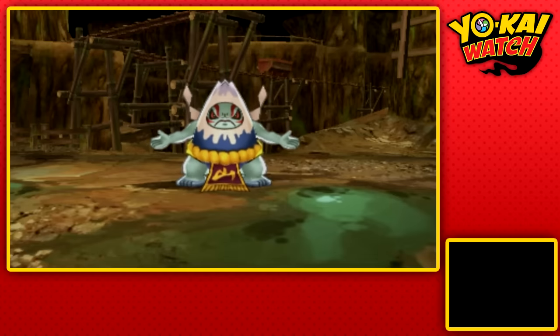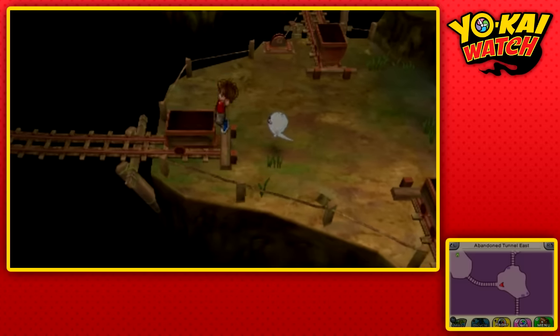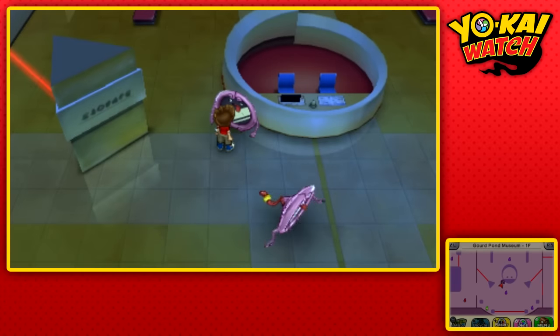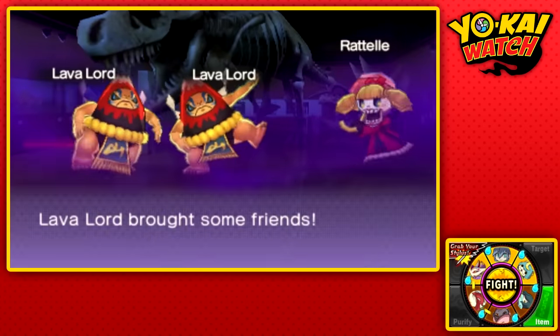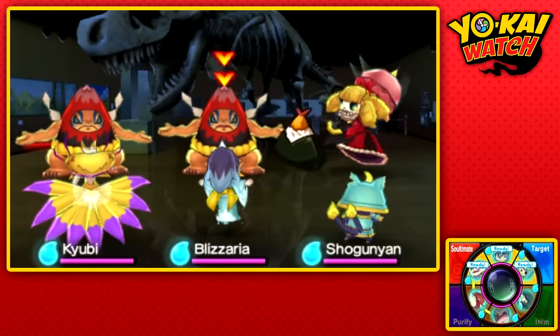Now that we got that one, I need to go to the museum at night because that is where the next Yo-Kai we need is. Now that we are at the Gord Pond Museum again — it's been a while since we've come here. We should be able to encounter some Mad Mountains — wait, no, this is not Mad Mountain. This is his other form, Lava Lord. And we got two, so that is double the chance to get this guy.